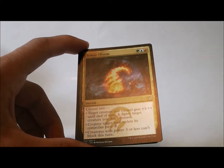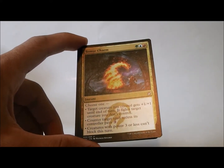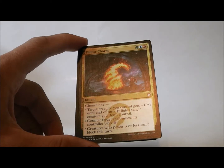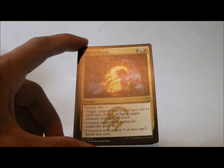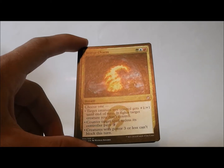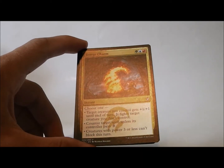The Temur Charm. Target creatures you control get +1/+1 until end of turn and it fights a target creature you don't control. Counter target spell unless its controller pays three. And creatures with power three or less can't block this turn — that one's pretty good.